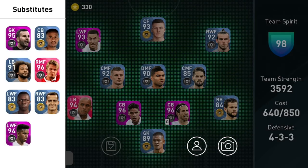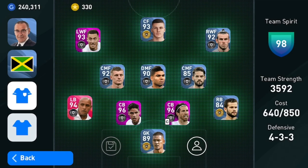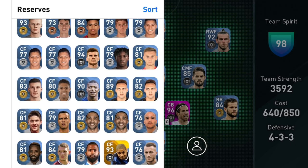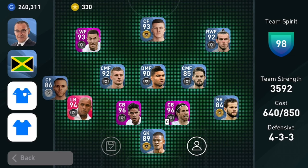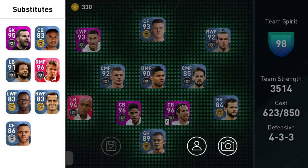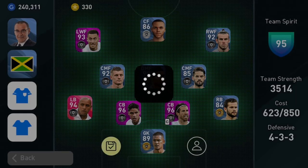Hey guys, today I'll be reviewing Martin Brathwaite. Most of you guys may know him, but he's actually a silver ball in PES 2020 Mobile and I got him. I can show you how to get him — all you have to do is click the card above where it shows you the scout combinations. With that being said, let's get into the video.